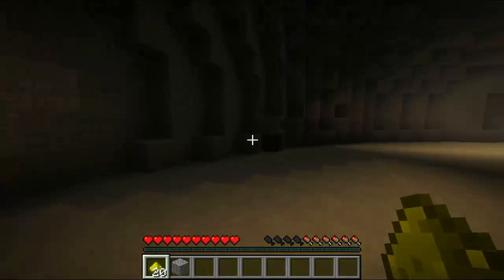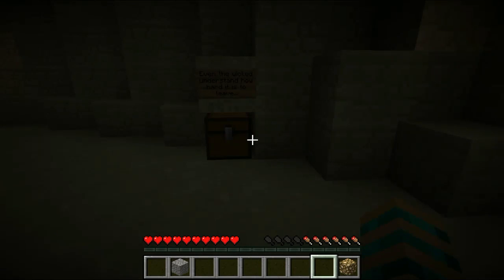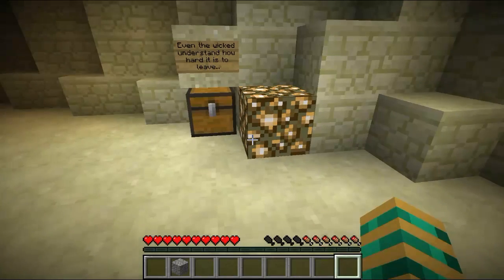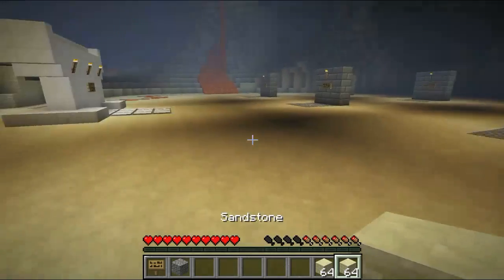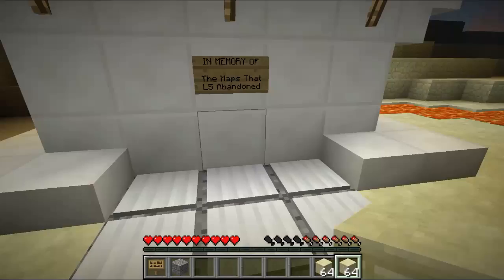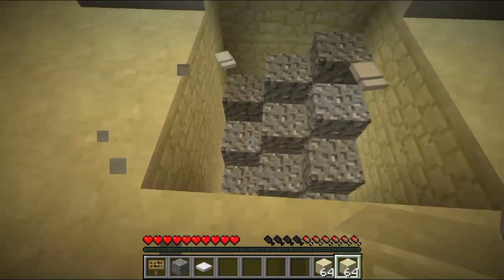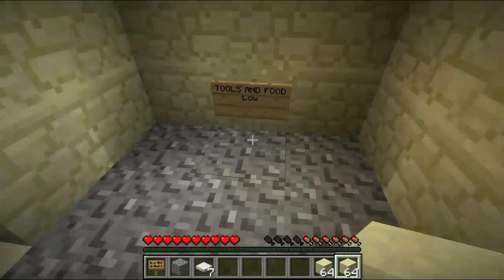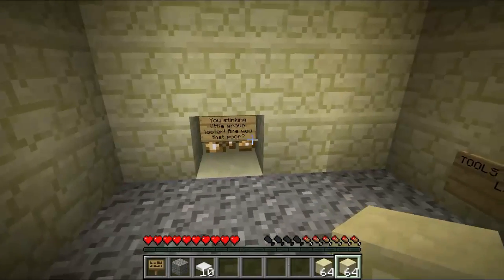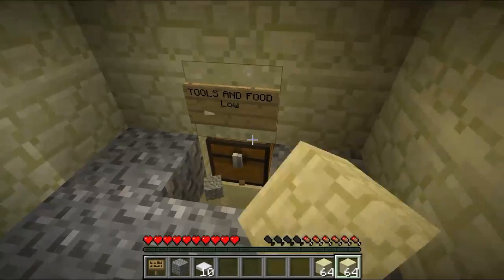There's nothing in those ones. Wait — I see a chest. Let's check it. There's a book: Even the wicked understand how hard it is to leave. He gave us sandstone — I guess we can pillar out of here since we did a lot of falling. There are pressure plates. And I see a sign: Tools and food. Low. You seeking little grave looter — yes, I am that poor, you've given me no other choice. L5.